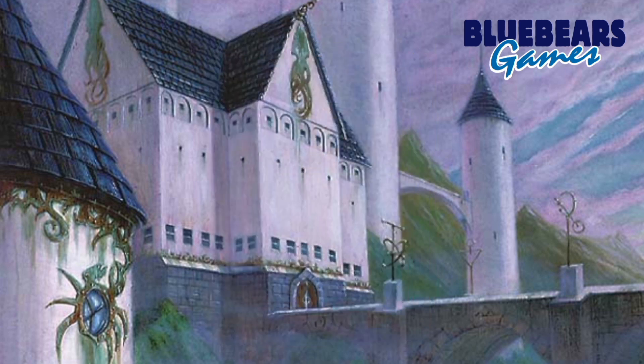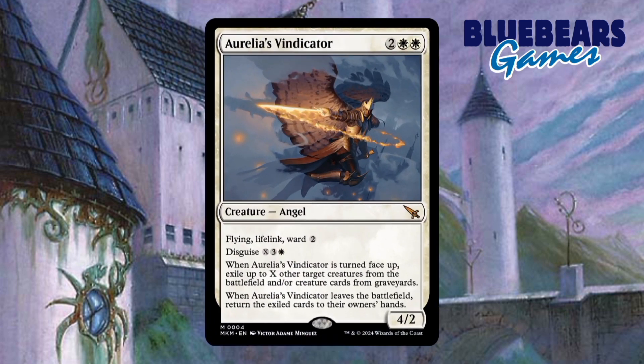Creature number 4 is Aurelia's Vindicator. For 4 mana, this has a lot going on — from keyword salad, to a temporary way of removing opposing threats, or blinking stuff from your graveyard back to your hand. This is just a fun and unique card to give a try for this build.